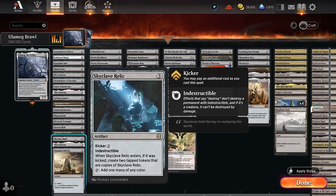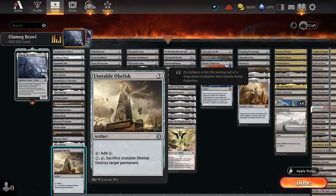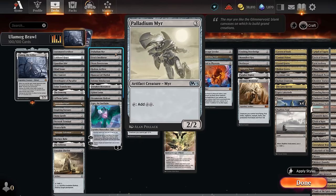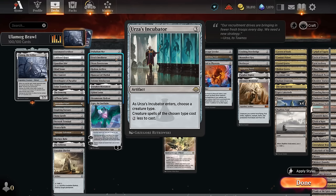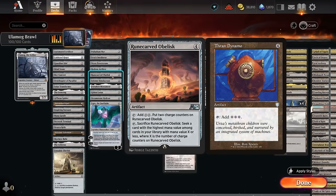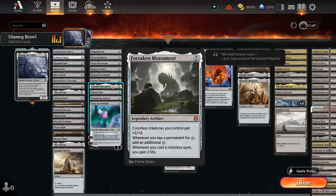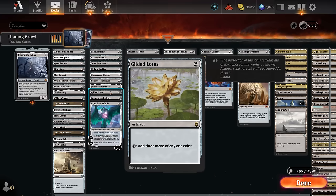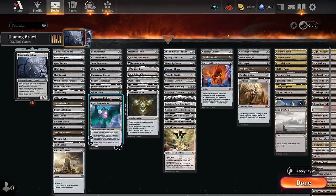Pristine Talisman gains life whenever we tap it for mana, and Skyclave Relic can occasionally be played with kicker to make additional copies. Celestus can gain life as it switches between day and night, and Unstable Obelisk gives removal if we sacrifice it later. Palladium Mirror taps for two mana. Urza's Incubator, often naming Eldrazi, gives a two-mana discount. Hedron Archive at four mana can tap for two. Solemn Simulacrum finds a basic Waste and draws a card when it dies. Forsaken Monument is probably the most important ramp card, essentially doubling our mana since all colorless sources now produce double. Gilded Lotus taps for three colored mana, and Dreamstone Hedron taps for three colorless and can be sacrificed to draw.